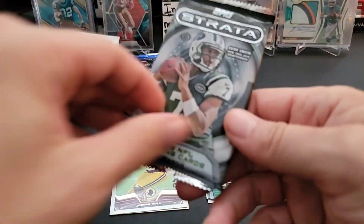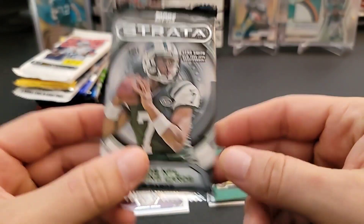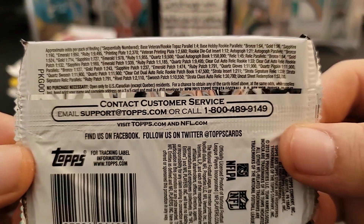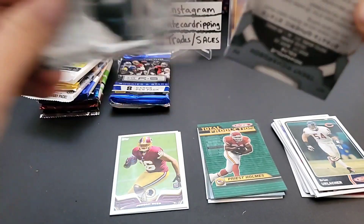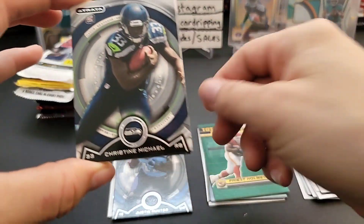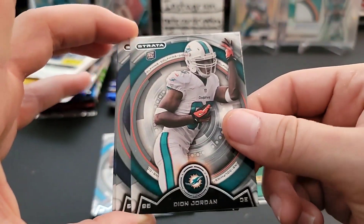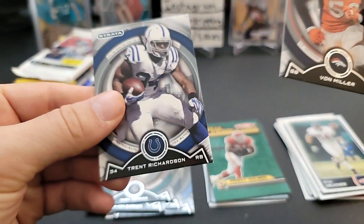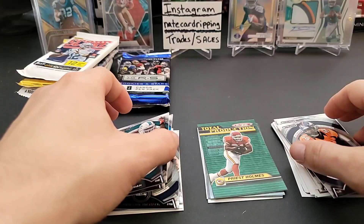All right, 2013 Strata - there's like two autos and one mem, pretty tough odds. Let's see what we can find, maybe a DeAndre Hopkins rookie. Justin Hunter rookie, Christian Michael, Kenyon Barner, Deon Jordan - we're hitting all the rookies! That was three or four rookies in that whole pack. Pretty cool.